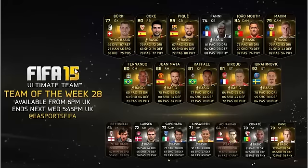First up we have Berkey, a goalkeeper from the Bundesliga. He looks really good for a 77 rated, but because he's 77 rated no one's going to want him. I mean 86 diving and 87 reflexes on this card is insane for a 77 rated, but then you can see the rest of his positions do let him down somewhat.